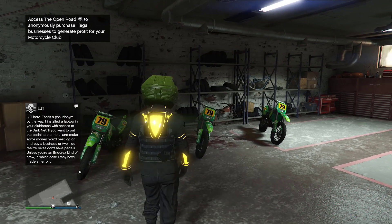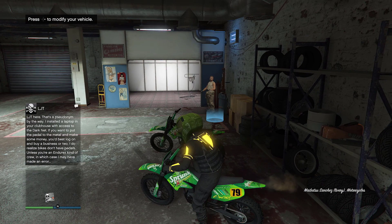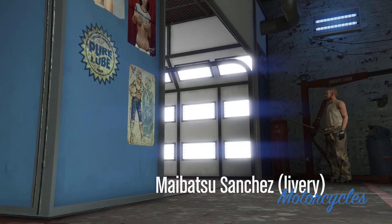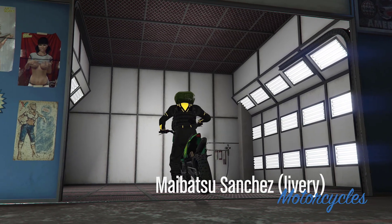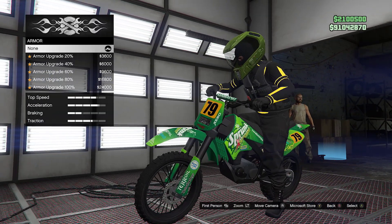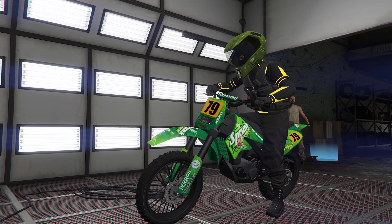Alright guys, as soon as you make your way to the clubhouse, just hop on one of these bikes and press right on the d-pad to go modify your vehicle. Now what you want to do is change something on the vehicle — it doesn't matter what — just change something and exit it. Pretty simple.